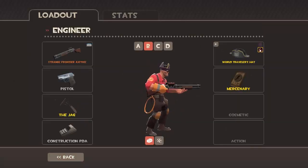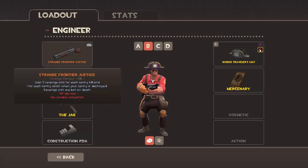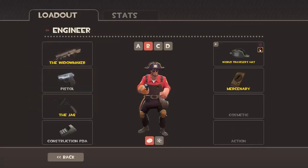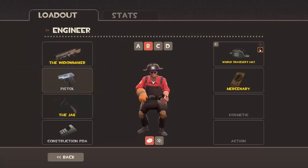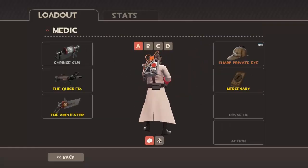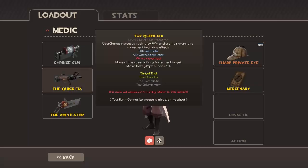Engineer is definitely the class I play the least, but if I really need to I will hunker down and play him. I usually go with either the Frontier Justice or the Widowmaker. I do not use the Gunslinger whatsoever, so I just keep the pistol. The Jag — I'll swap it sometimes for something else.